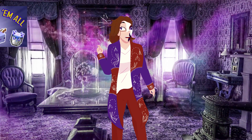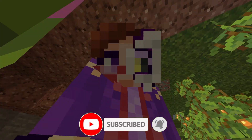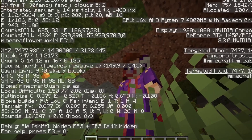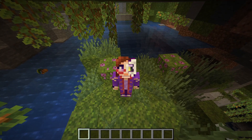I make tutorials like this with every update, so subscribe if you like the vibes. But before I go on, hi — in case you're new, Y-levels refer to up and down coordinates in Minecraft. To see them, press F3 and look here — this is Y-level. Now let's move on.